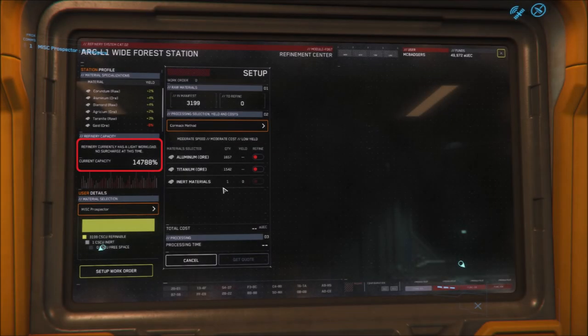On the mining HUD on the left-hand side, it shows the capacity of the refinery — at the moment it says the refinery is fine for capacity and there will be no surcharge. The hint there is that when refineries get full and lots of people are using them, it will cost even more. Also, if you're a team using a Mole with Caterpillars to cart stuff around, it's worth checking the refinery's listed specialties — certain minerals it refines much better, giving an increased yield, while others will actually result in a decreased yield over and above what's normally applied to the process.